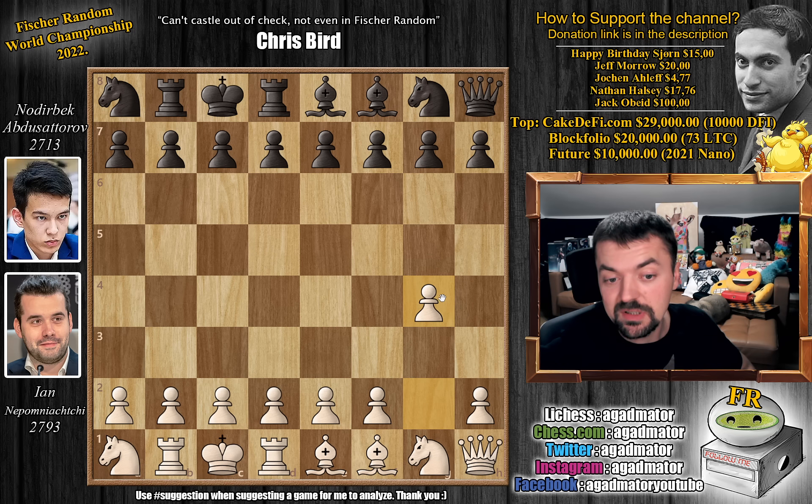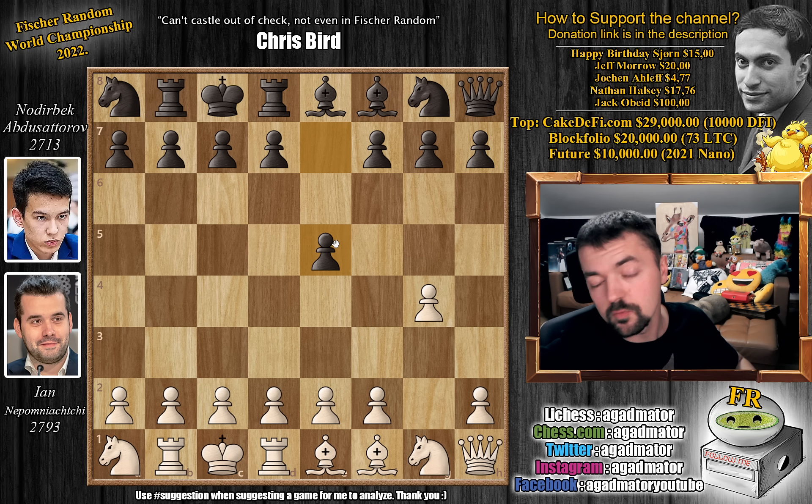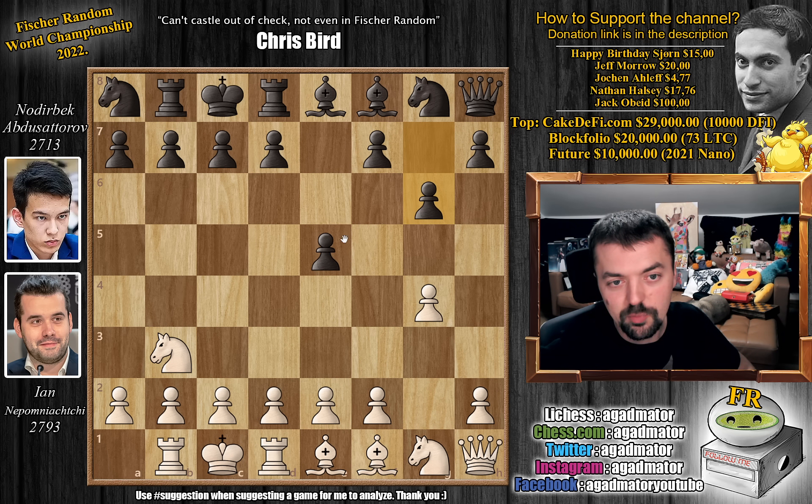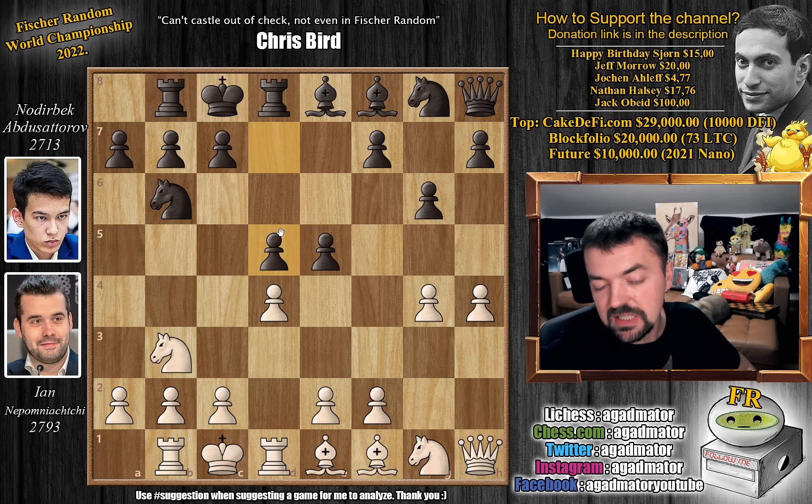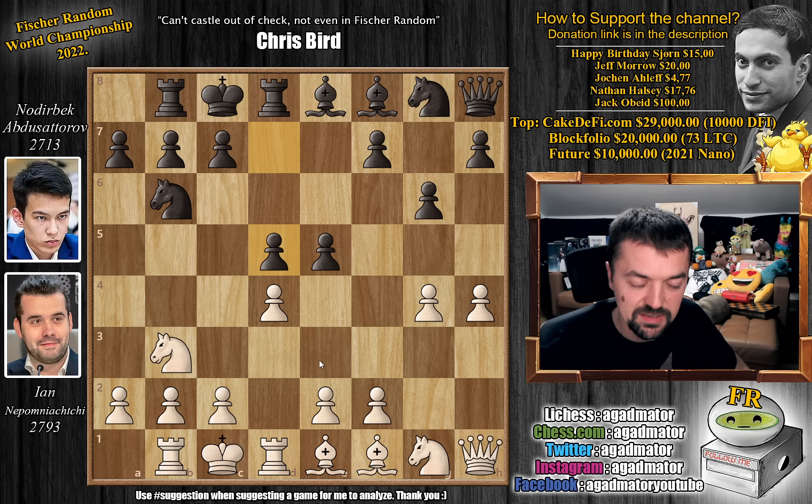Nepo opens with pawn to g4, which makes sense — you open up your queen and the bishops are placed on e1 and f1, so you want to make them work as well. Pawn to e5, controlling the center, works in any chess variant. We have knight to b3 and now pawn to g6, also opening up the queen a little bit. We have pawn to d4 and now knight to b6. Pawn to h4, advancing the kingside pawns. And now pawn to d5 — Nodirbek grabs the full center.